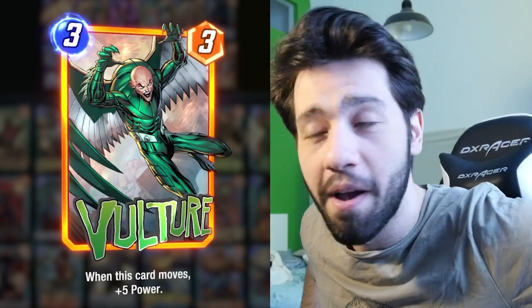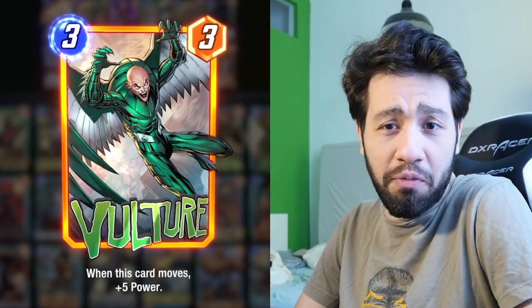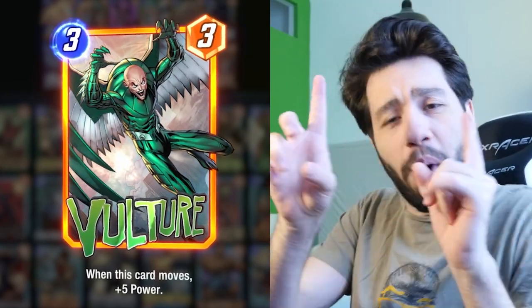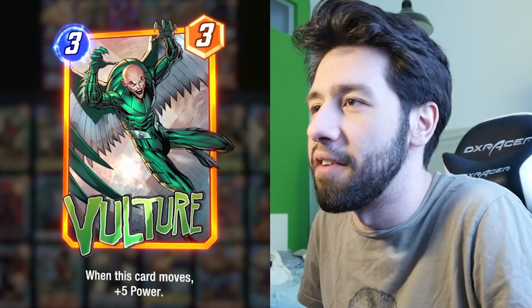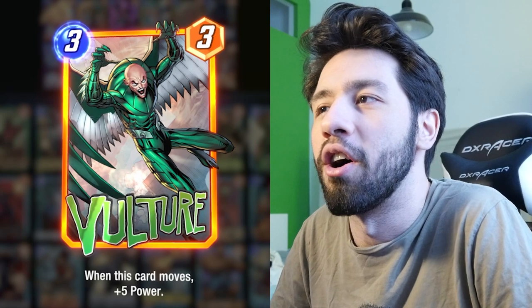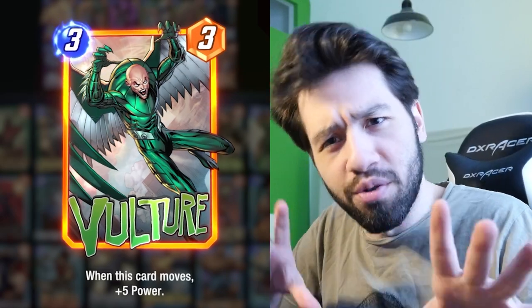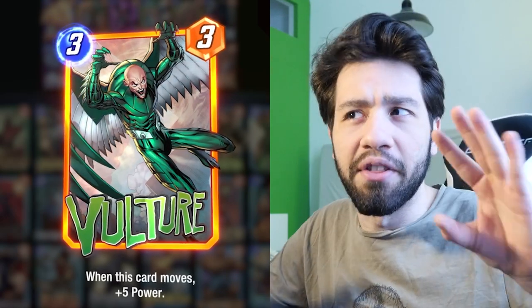When this card moves, plus five power. You can move this a lot in movement decks. There's one movement deck — you can build it different every time. But Vulture himself is a really, really powerful card. If you are able to move this, this is an eight for three, which is really, really strong, but obviously a very conditional eight. So you gotta build your deck sort of around something like this or similar cards.